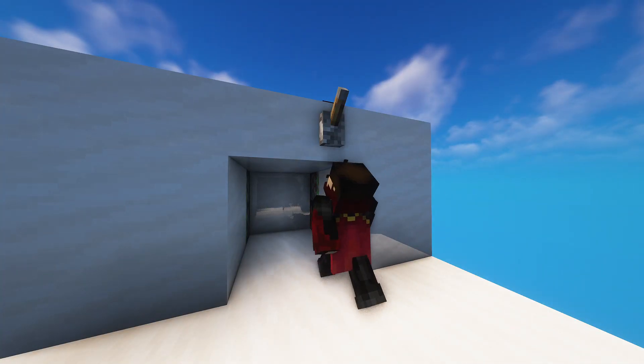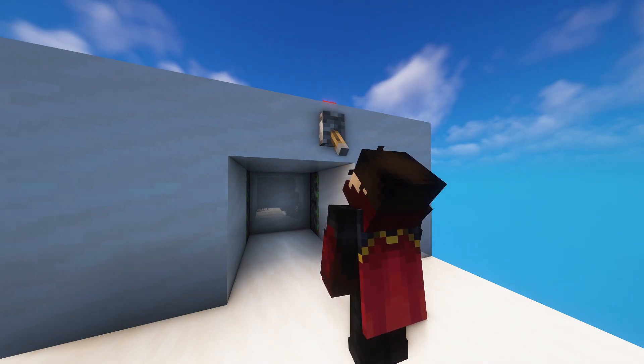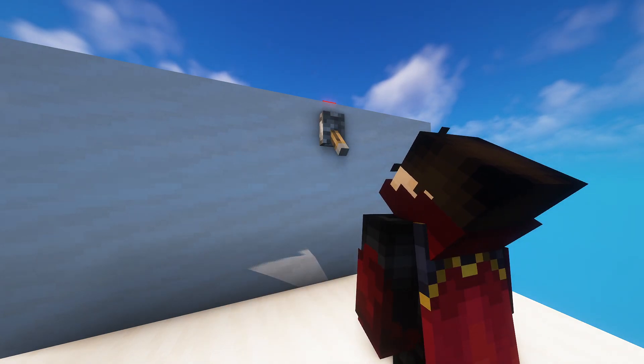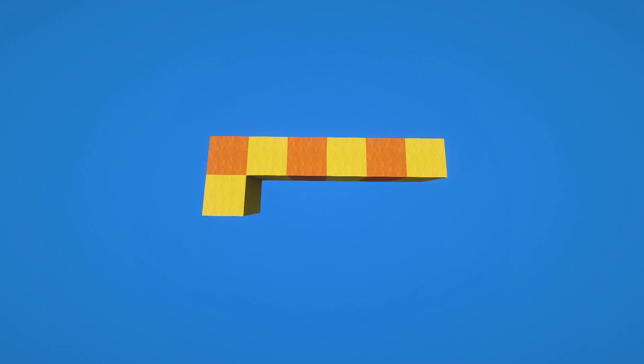Today we're going to be building a really easy hidden 2x2 piston door, convenient for anyone trying to hide their bases. Here's all the items you'll need: one lever, eight redstone dust, two redstone repeaters, 12 sticky pistons, and 49 blocks of your choice. To get started, you need a two by six area.